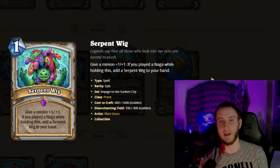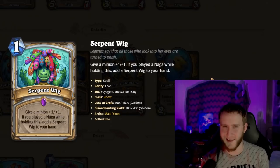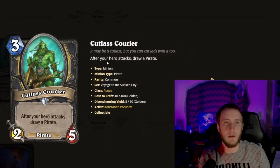Serpent Wig is a one-mana Epic spell: give a minion +1/+1; if you played a Naga while holding this, add a Serpent Wig to your hand. You'd have to continuously chain the condition — play a Naga, play this, play another Naga, play this, and so on. Probably not something you can pop off super hard. A one-mana +1/+1 buff is kind of okay but I don't think you can have enough Nagas to do anything really crazy. Probably not a great arena card.